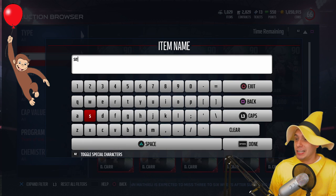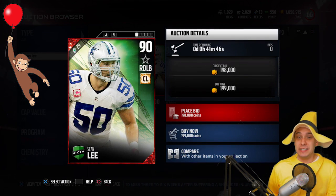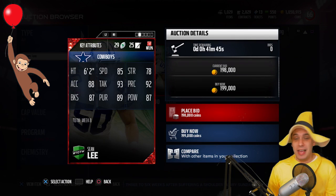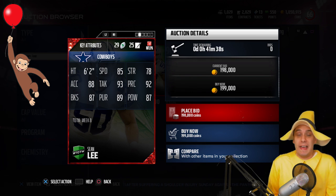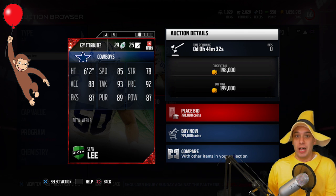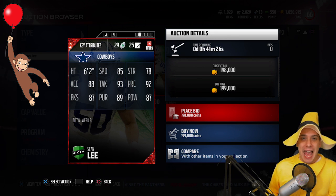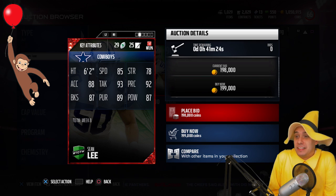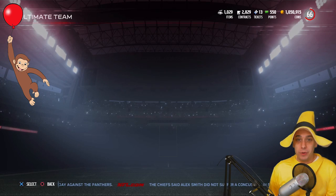My boy Sean Lee also got a Team of the Week — he's the defensive hero and he definitely deserves it. During the game last night I haven't seen him play any better. He sniffed out a couple of plays on third and short that could have changed the momentum, forced a sack — a one-man wrecking crew. So it's definitely cool to see Sean Lee getting some upgrades.